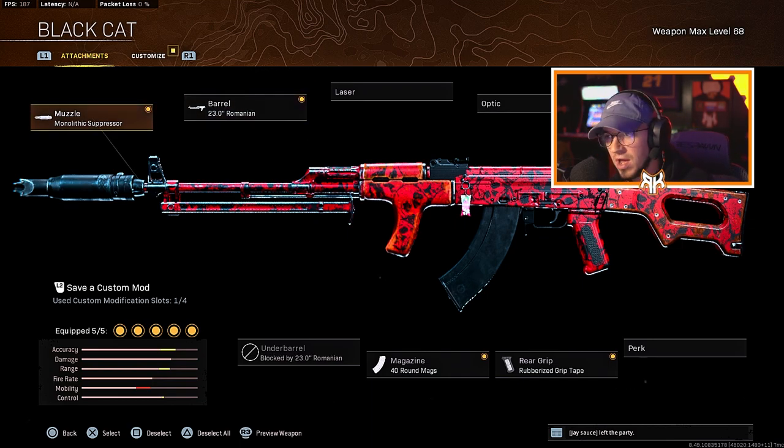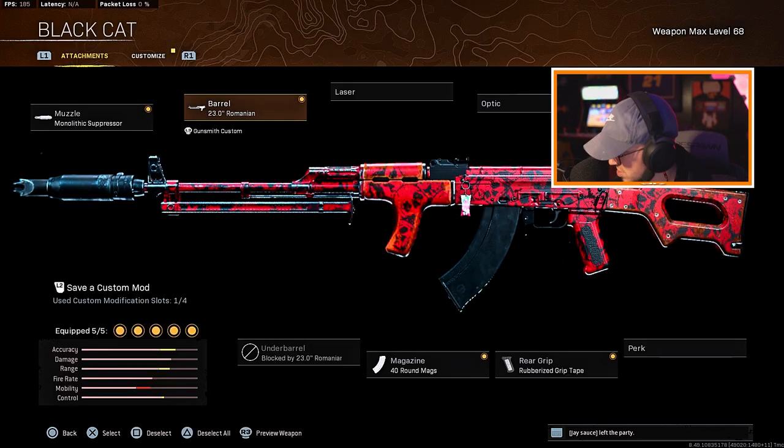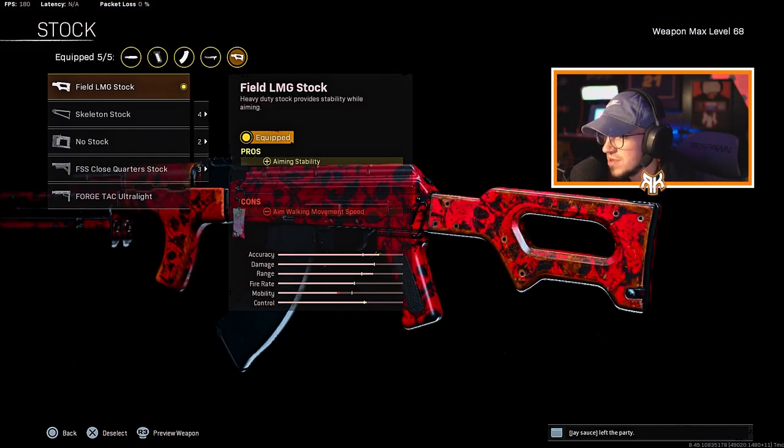For the muzzle, running the Mono Suppressor — which is the best for long-range weapons in Modern Warfare, everybody knows that. For the barrel, running the 23.0 Romanian Barrel, which gives damage range, bullet velocity, and recoil control — crucial for long-range fights. And then for the stock, the Field LMG Stock, which gives aiming stability.